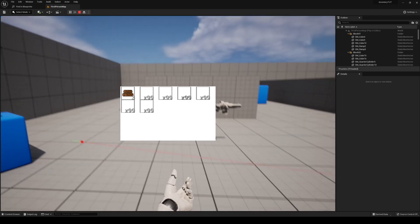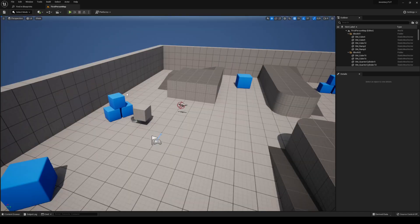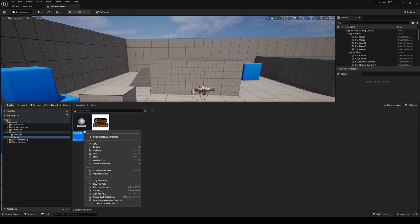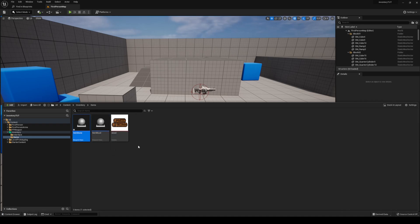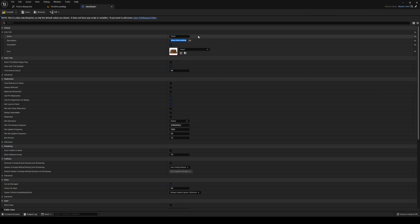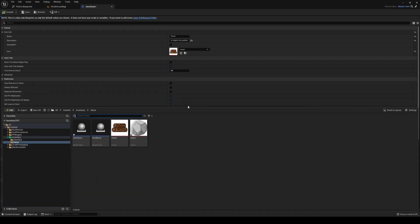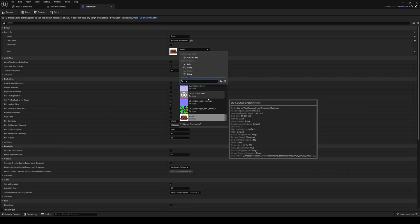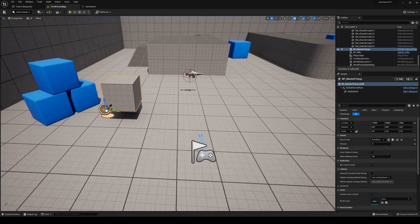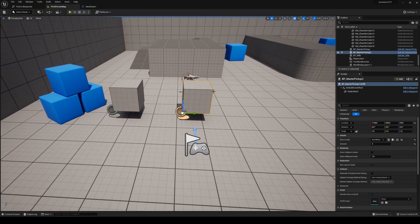First things first, we need another item that's not going to be stackable. Head over to your content drawer, inventory, and items. I'm going to duplicate this one and call it 'stone'. The description is 'a mighty fine pebble' - singular pebble. It's going to be not stackable, and I've added a stone texture found on the internet and changed the icon out to stone. Go into your map and your master pickup item, hold Alt and drag to duplicate it.